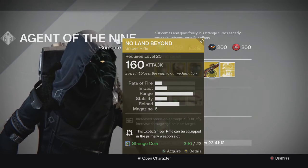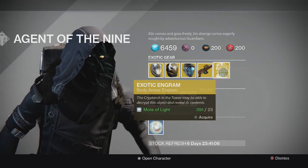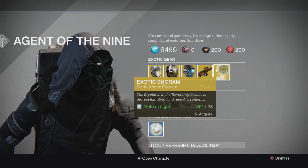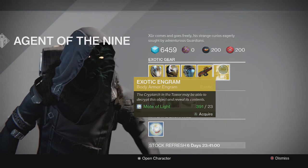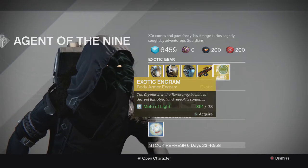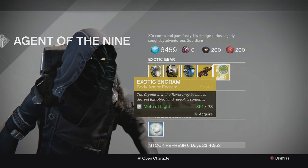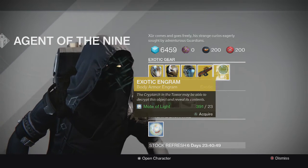It's pretty good in PvP. For the engram we have the chest engram. If you buy one now you will not get a Taken King exotic from it, so save it for next week. Next week when Xur comes will be the first time we can get Taken King exotics from the engram he sells, so don't buy one now.